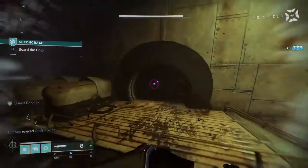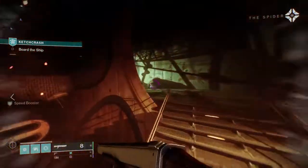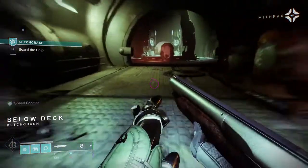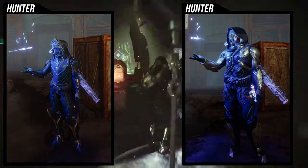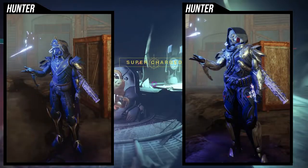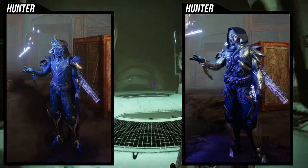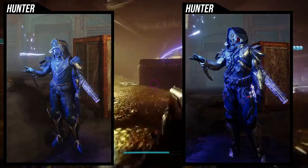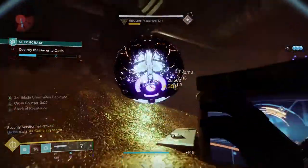A cool thing about this exotic is that when the Skittering Stinger is actually active, your wings are actually out, as you guys can see right now. I at least wanted to show you the wings because I think it's really cool. It's also something you can keep in mind when building into this set, because you could make a set that really looks cool when the wings are out.